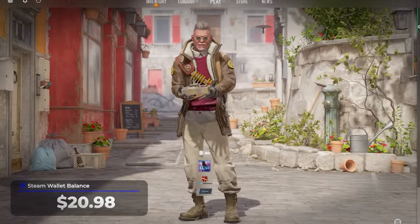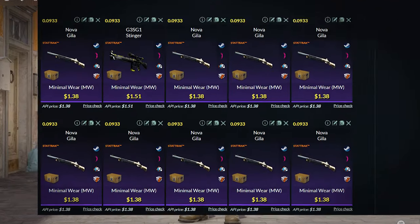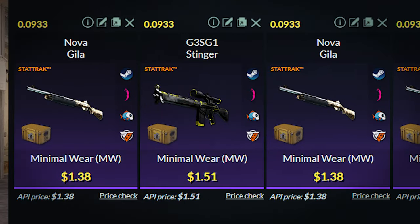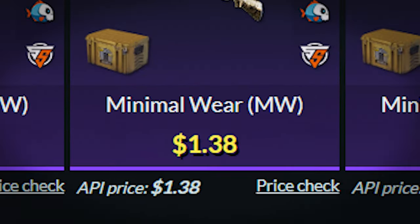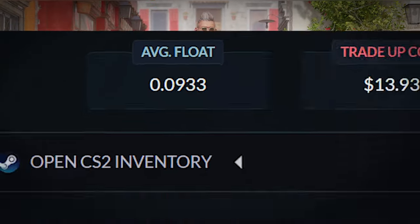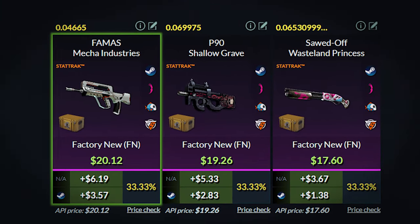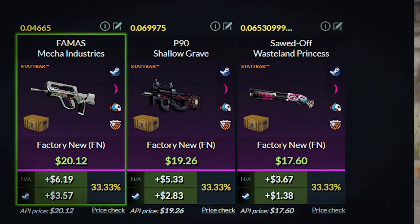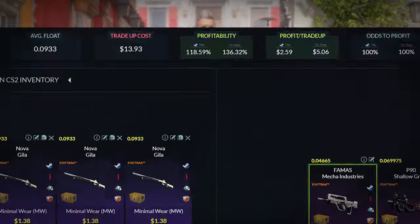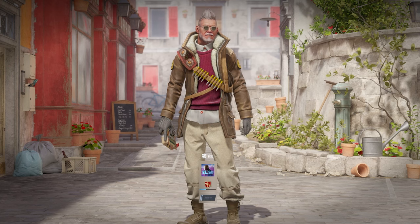Third trade-up: we will be doing a restricted Stat-Trak glove trade-up, using 10 minimal wear glove skins. You can use 10 Novigas or GGSG-1 Stingers, which you can get for around $1.40 each, and the average float needs to be less than 0.933. For the outcomes, you get a $4 profit with the FAMAS, a $3 profit with the P90 Shallow Grave, and a $1.40 profit with the Sawed-Off Wasteland Princess. The profitability of this trade-up is 119%, which is a really decent profit for a no-risk trade-up. Let's try it out.